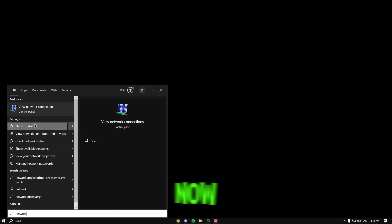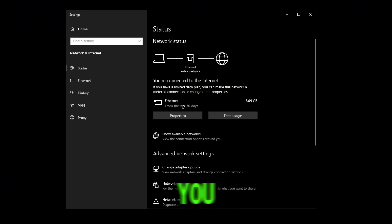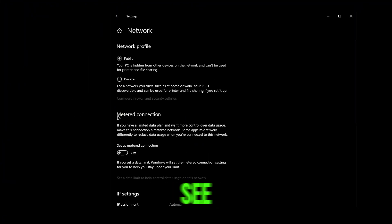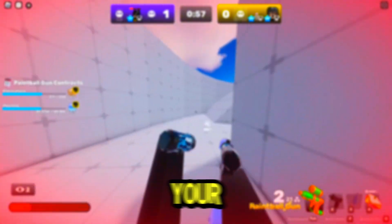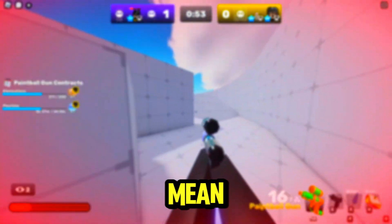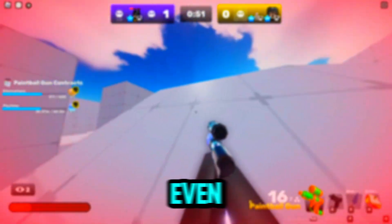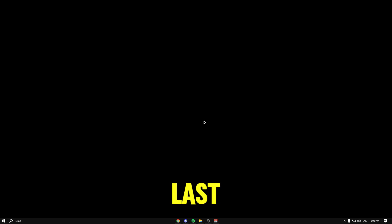Next, search up 'Network' and go to Network Status, then click Properties. You're going to see 'Metered Connection' — make sure this is turned OFF. With it on, your connection is literally limited in data usage, and that's why some people can never get higher FPS or lower ping no matter what they try.